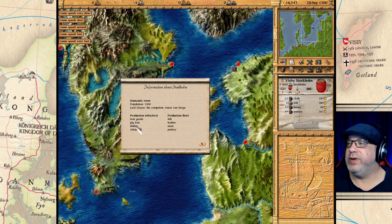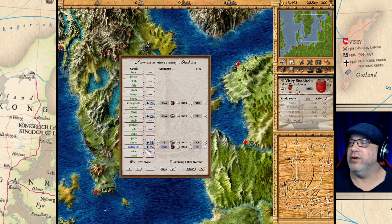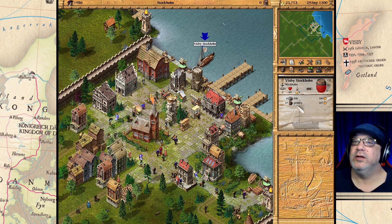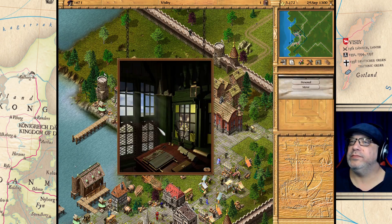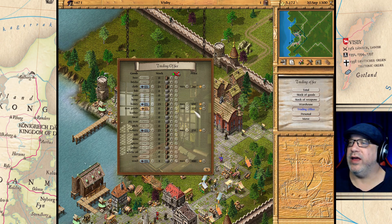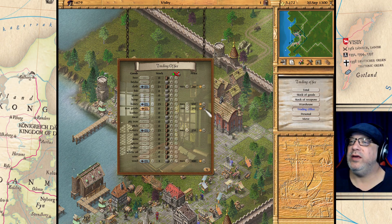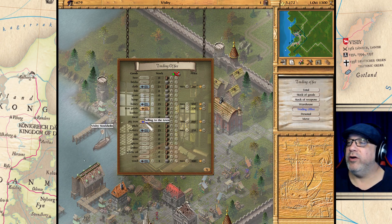Iron goods, pig iron, timber, and whale oil is what Stockholm is creating, and we are buying those. We sold some stuff and we're picking up 66 iron goods. Let's go into the Visby trading office — we want to sell to the town everything we can. Iron goods we're going to sell at 330 for now; we can fine-tune this if we're selling too much.